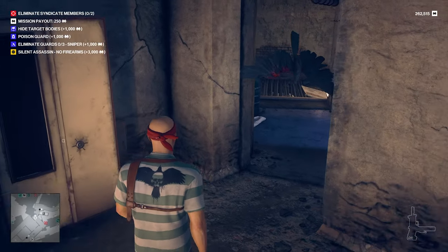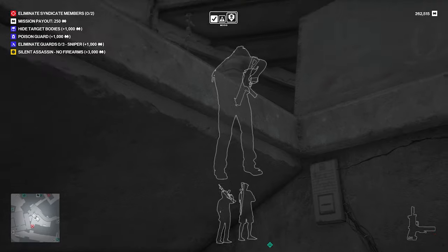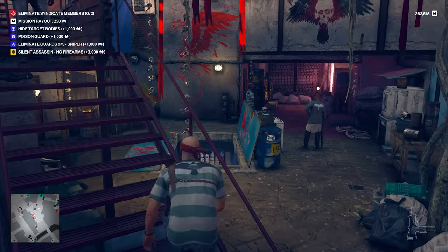On the other side of this corridor are stairs which lead up to the crow back alley. From here just use your instinct to make sure the coast is clear, and you should be able to get to a staircase which will lead to the roof. And that's it — that's Mumbai.